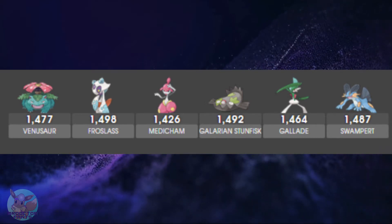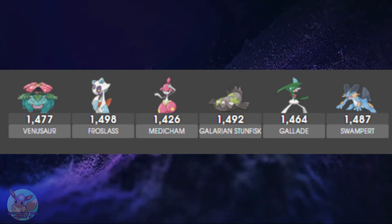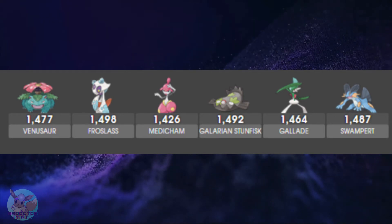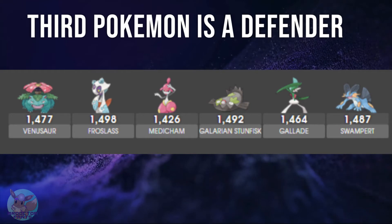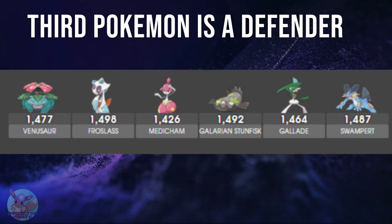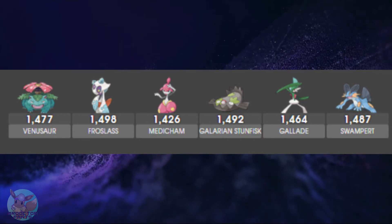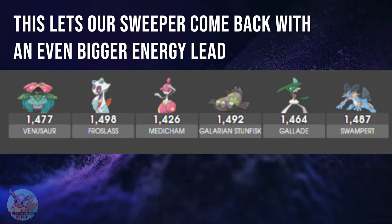Once our lead goes down, whatever Pokemon is best suited against their team — generally between Frostlass, Venusaur, Medichan, and Swampert — will come in and farm down the enemy's lead with that shield advantage and energy advantage. That Pokemon is usually unstoppable. The third Pokemon we choose is generally something that can absorb pressure, absorb that energy, reset the opponent's energy, reset the switch timer, and stall out to make sure when our sweeper comes back in, they can fully exploit the energy and shield advantage.